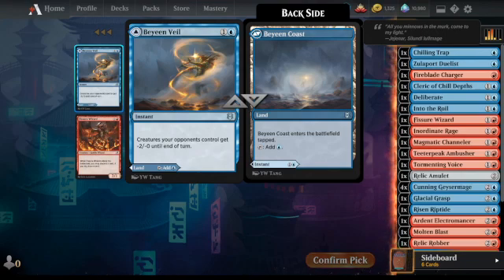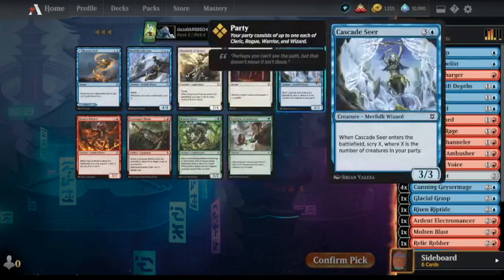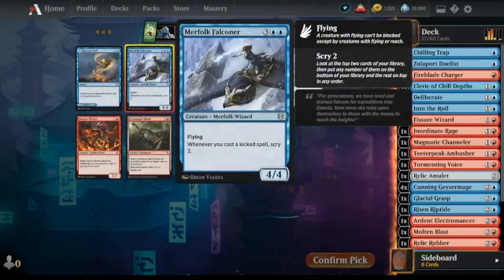Pain Veil — that could get you out of a jam and save you some damage, pretty good. Here we go — this is a kicker payoff and it's a big flyer: a 4/4 flyer. That's pretty sweet. Yeah, it has to be that one.